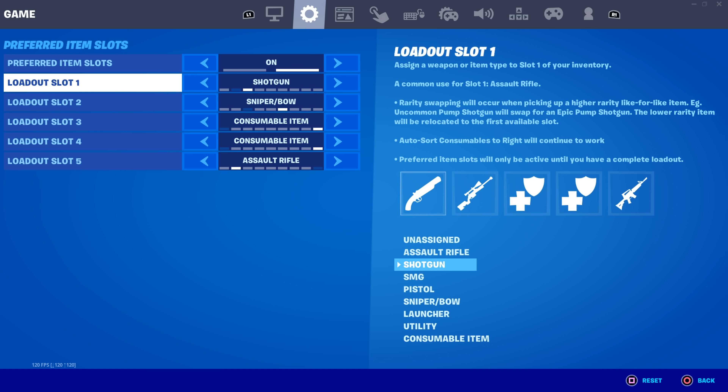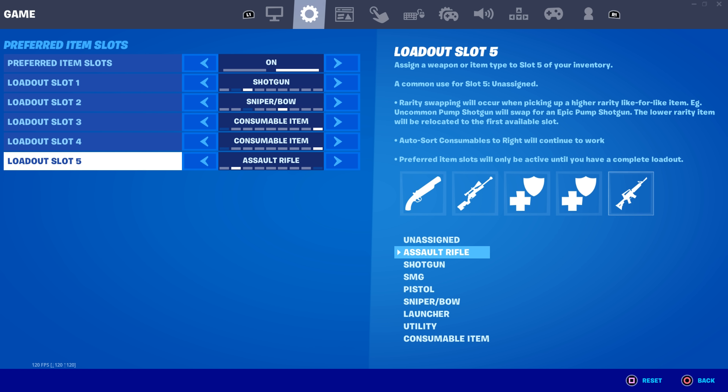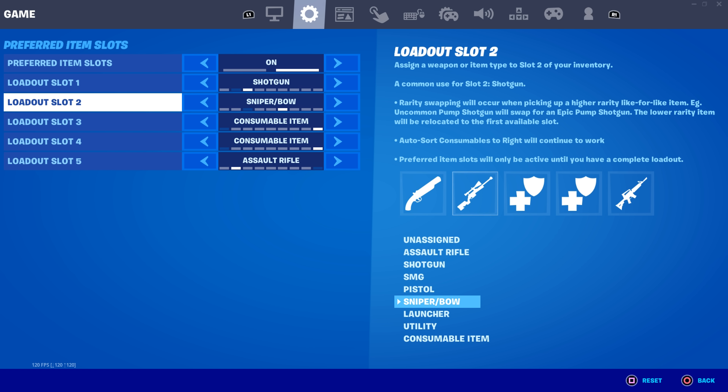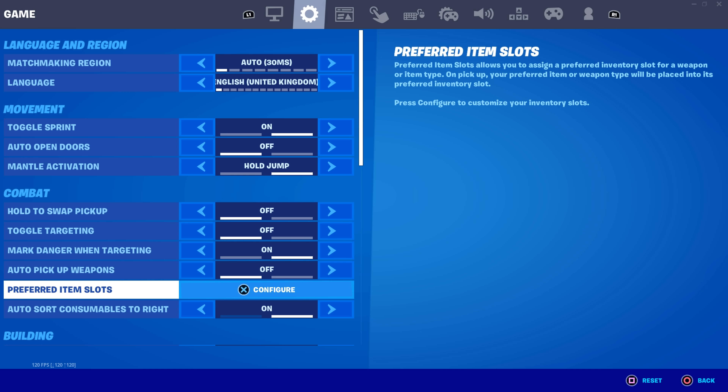With a shotgun in slot one you can instantly tap and do 100-plus damage, instead of having an SMG or AR come out and doing only 20 or 30 damage. So just a quick short explanation: if you take somebody's wall, the first slot is the gun that comes out. Then in the remaining slots, I'll put AR, then consumables next to each other — you can have whatever you want there.